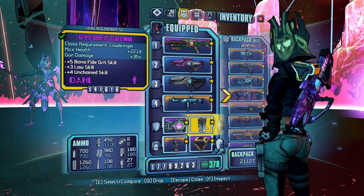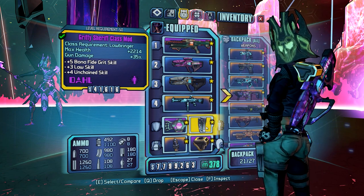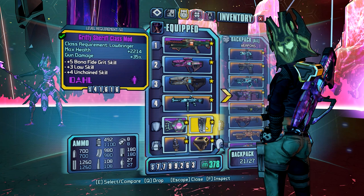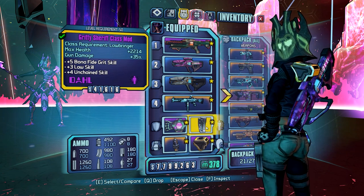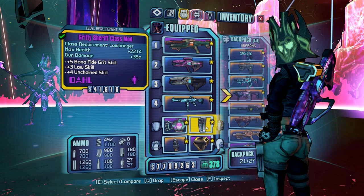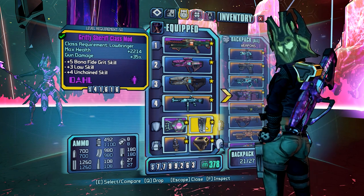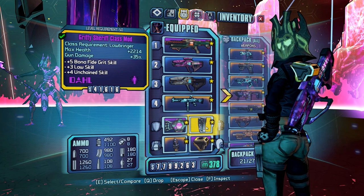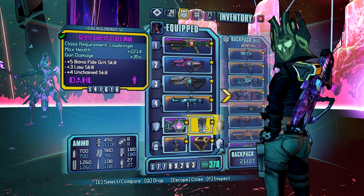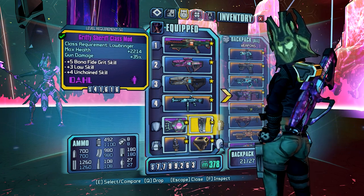The item you'll probably have to farm for is this class mod. I'm not sure if it's the Gritty or Sheriff part, but the important thing is the skill point. The gun damage is certainly nice but not required. What we're looking for is that high Unchained bonus, because Unchained is the skill that does the most for us and adds the most damage. Bona Fide Grit also adds a lot of damage, especially on phases where we're doing critical damage. The Law skill is nice, the gun damage is very nice, and the max health is neither good nor bad — it kind of counteracts what I said about max health from the turtle shield, but it's worth taking because of everything else it has.